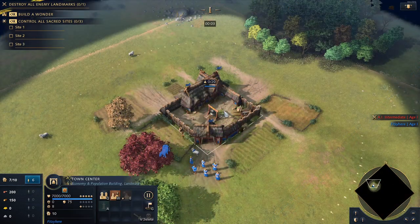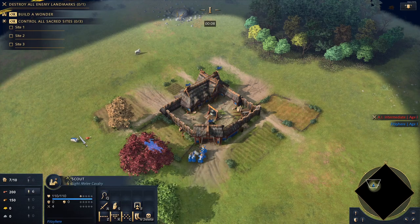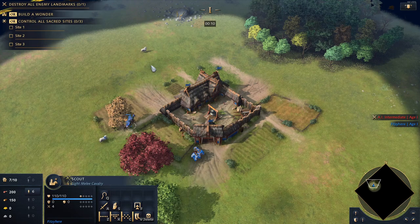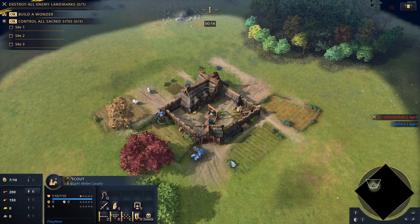Typically when you start the game, you make a prelate, tell your villagers to gather from the sheep, and collect the two sheep by your town center. You may even run the scout by your town center to drop off the sheep before sending them into the middle of the map.